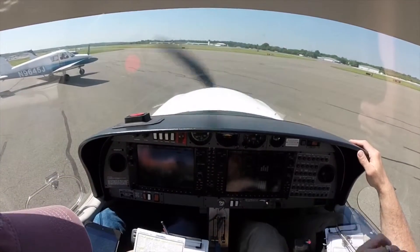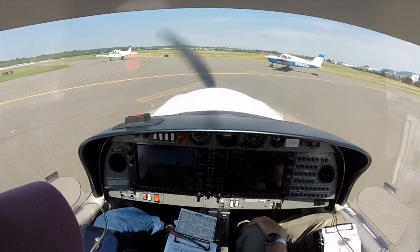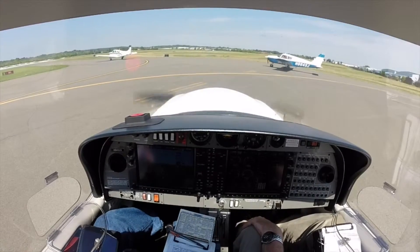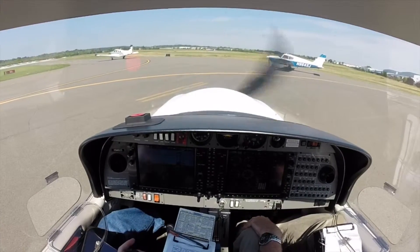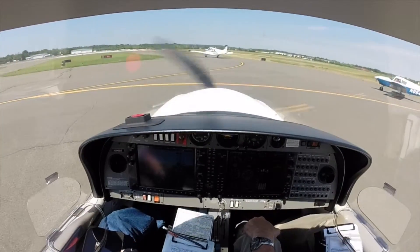Temperature is looking good and we're in the green on the cylinder head temperature. Three O's broken, back idle. We can make it over to Bravo One — we're in sequence. Six Delta CR, move to Bravo One.